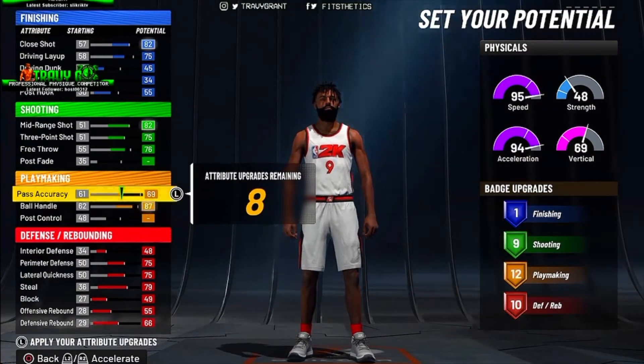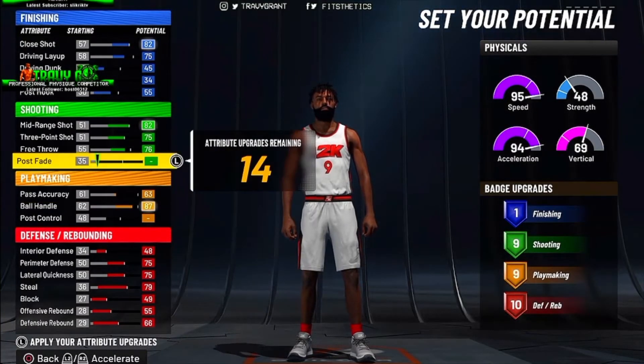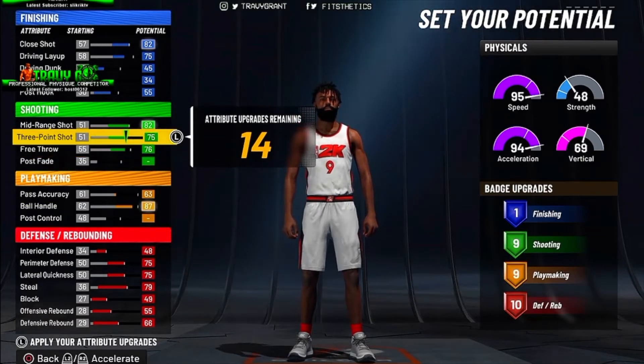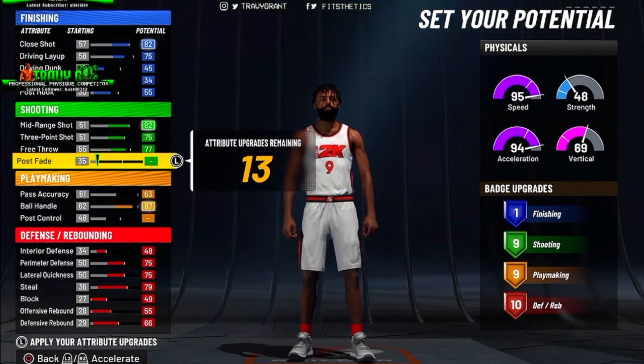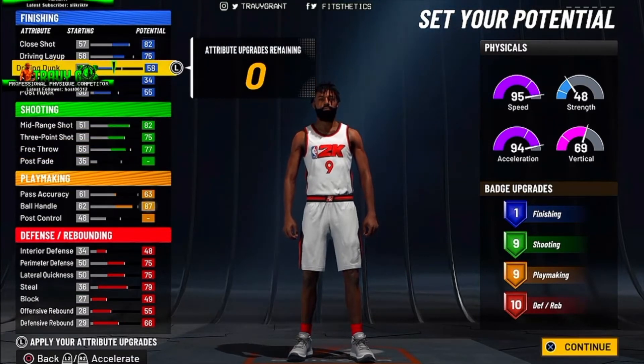You want to make sure you have the defensive badges as high as possible while having the others balanced. For this build the three-point shot is at a 75, but don't trip — you'll still be able to shoot and get those green lights as long as you have the shooting badges and you know your shot.